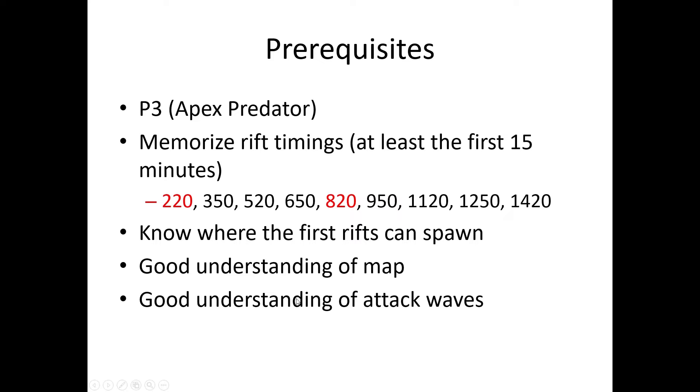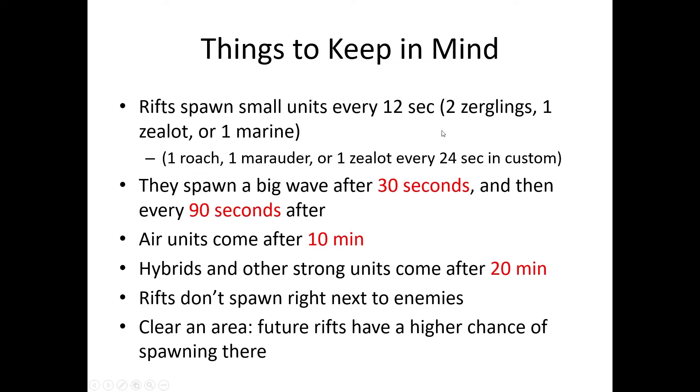You should have a good understanding of the map and attack wave timings. Note that rifts spawn small units every 12 seconds (or 24 seconds in custom), then after 30 seconds they spawn a big wave, and then every 90 seconds after that. Any rifts left alone will spawn at the same time — 30 seconds after a set of rifts appears. Air units come after 10 minutes, and hybrids and the strongest units after 20 minutes. Rifts don't spawn next to enemies, so if you clear an area, future rifts have a higher chance of spawning there, which is good because you can easily take care of those rifts.